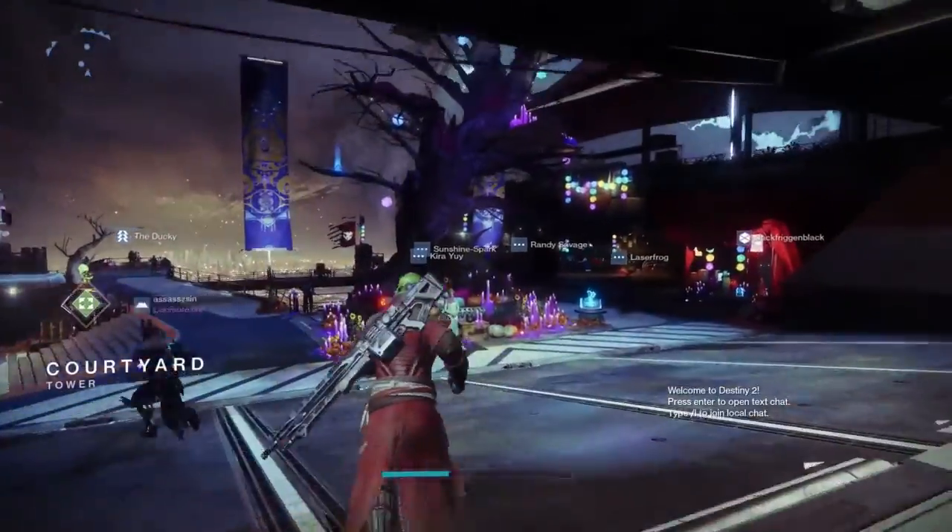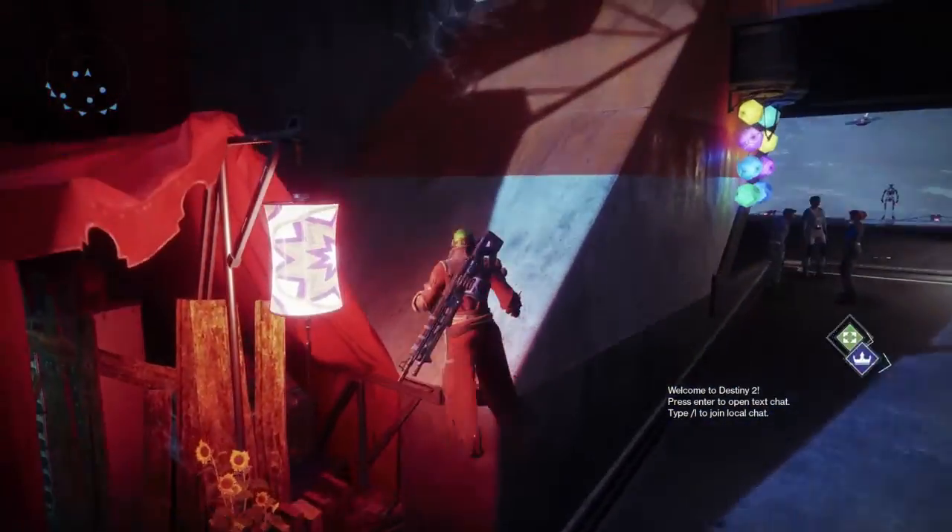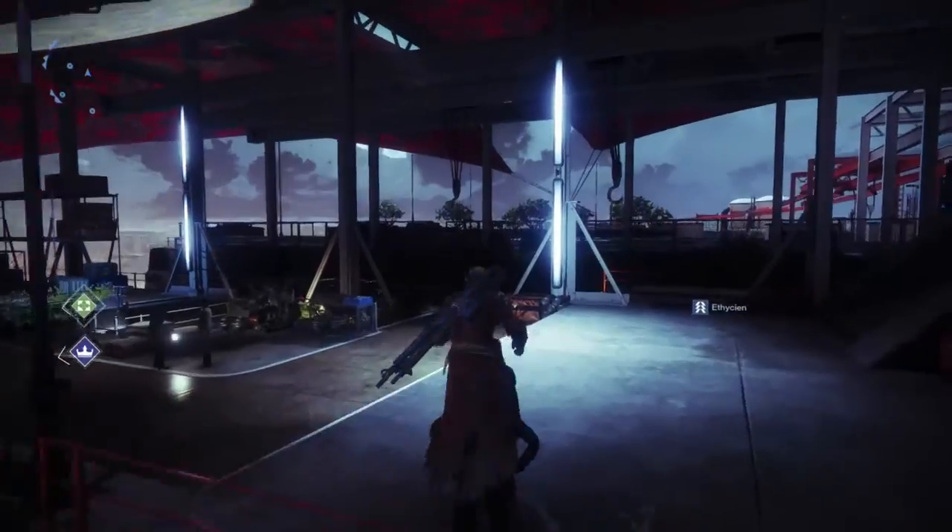What's up guardians, I'm back to show you how to get the chocolate strange coins out of the trees on the Tower. There's one in the main area and one over by Ikora. We're going to start out by the main area.